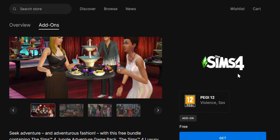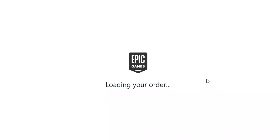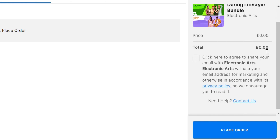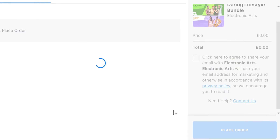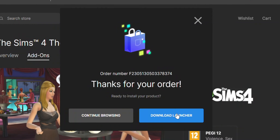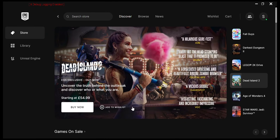I've signed in now. If you don't have an Epic Games account, just quickly create one — it's pretty easy. I already have mine so I just signed in and I'm going to click 'Get' to see what happens. The Sims 4 Lifestyle Bundle shows as free — zero pounds — so let's place the order. It's complete!